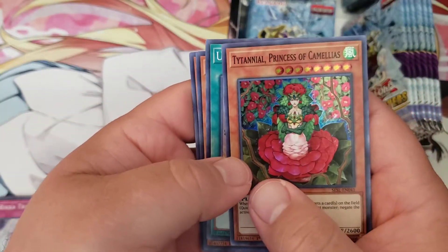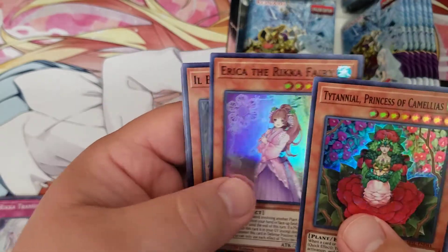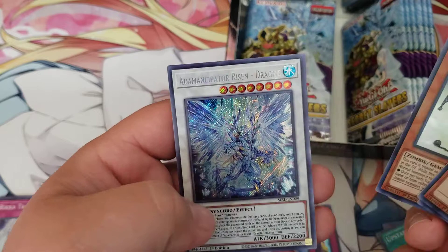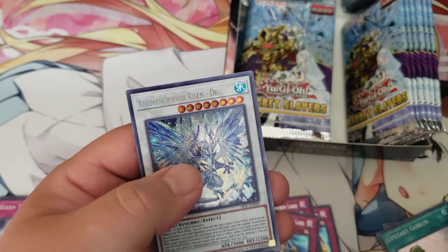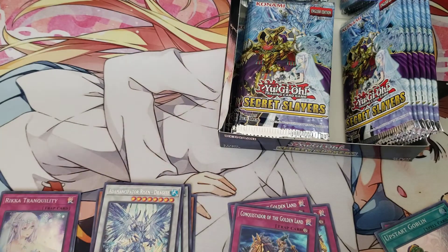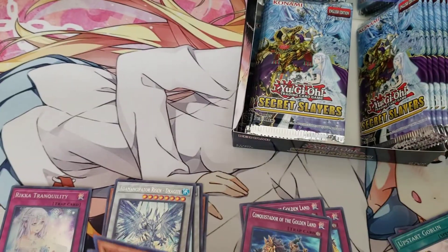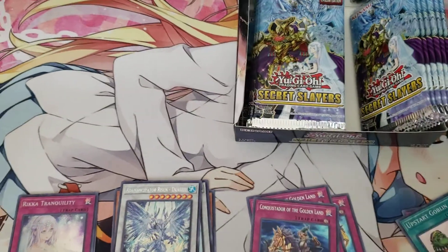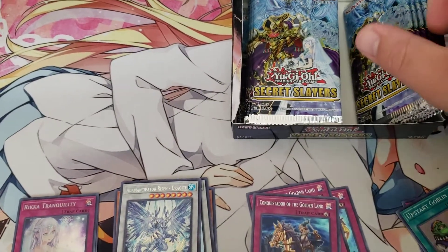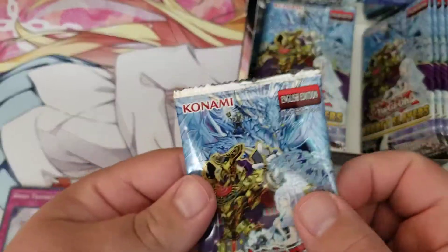We got Camilla's Upstart Goblin — that's a nice reprint — Illblood, and Dragonite. Some people were saying that card is kind of hard to pull, but turns out it is not at all. Next pack — the Adamancipator card that's actually hard to get is Researcher, and the synchro, the Light Knight.